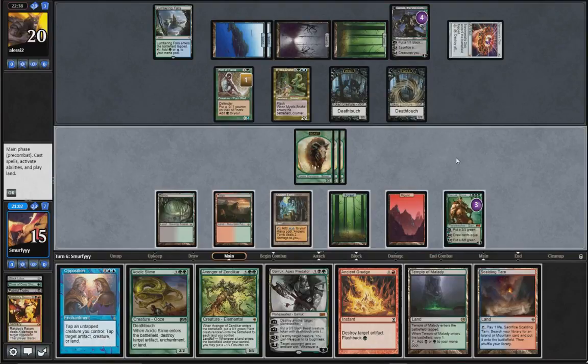Just trying to think if it's better to plus or minus. Like if we minus and we draw Gaia's Cradle, we can go like Avenger, then Gaia's Cradle, and then Garruk or something.